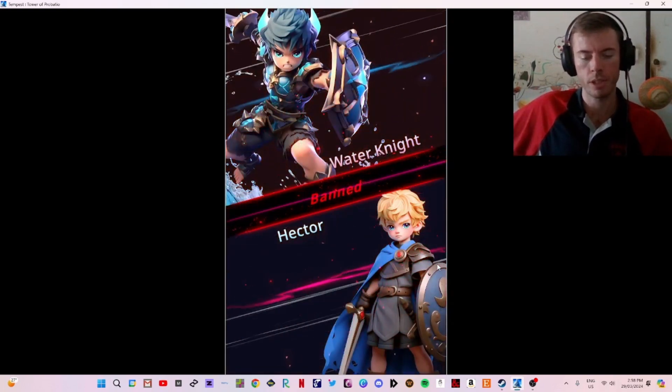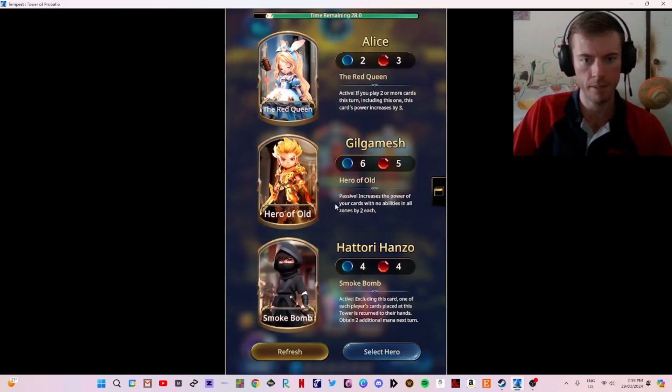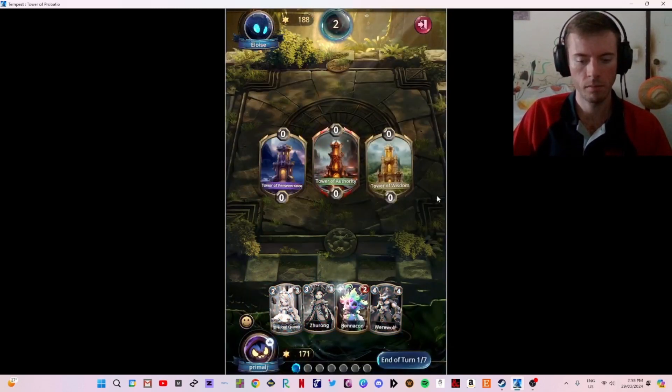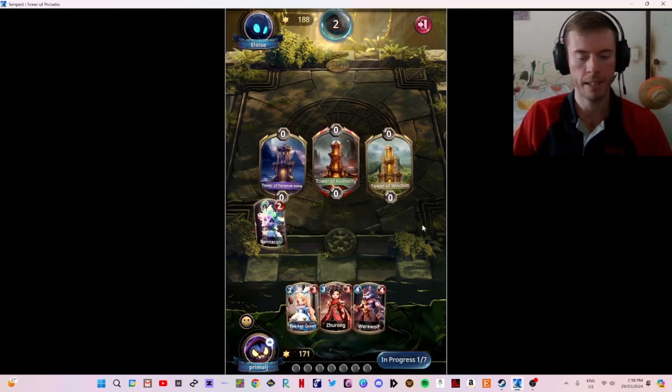Here we go. Hector is gone — it's another one we usually like using, but that's all right. If you play two or more cards this turn including this one, increases by three — excellent. We'll definitely use that one because I like Alice — Alice in Wonderland. Bonicon, away. Excellent start.